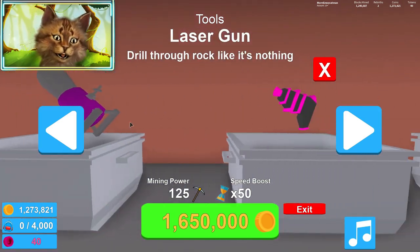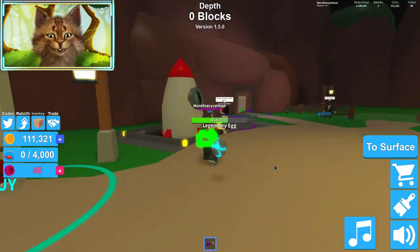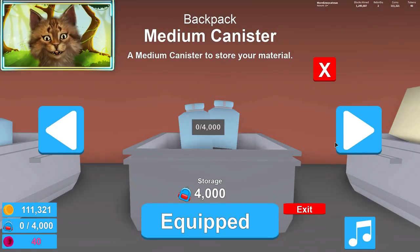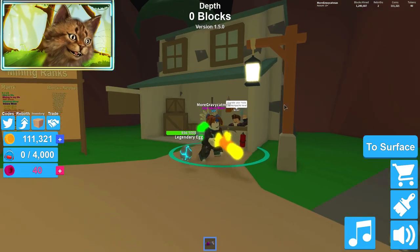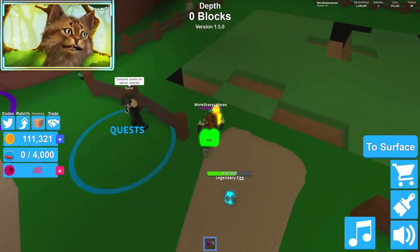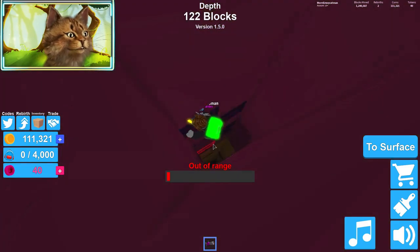First we need to upgrade our tool to be super OP. Let's see what we can buy. Oh, flamethrower! Yes! Wait, I can't see it — oh yeah, because I'm in low detail mode. I like low detail mode. We got the flamethrower. Now we should be able to mine everything — I think we can break everything.